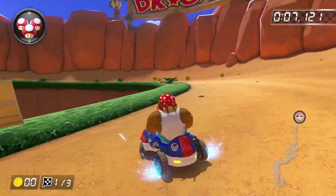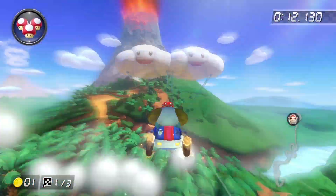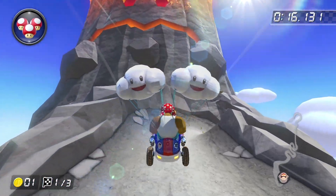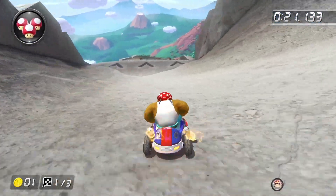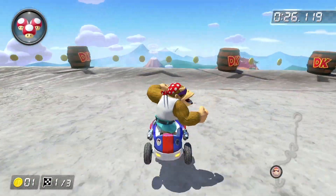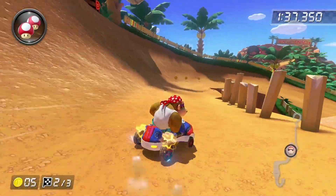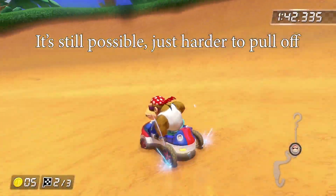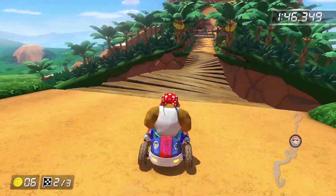It's about time Nintendo added this track to the Booster Course Pass! With each passing wave, I was getting more nervous that GCN DK Mountain was going to be left out of the DLC. Nintendo was just trying to teach us some patience by making us wait until the very end. DK Mountain is a straight-up classic and is the epitome of a great Mario Kart track. It stays pretty faithful to the original in Mario Kart Double Dash, but is of course based off its appearance in Mario Kart Tour. A wall now extends along the small part of the final chasm, preventing the shortcut possible in Double Dash and Wii — it's a shame when they remove shortcuts, but it really doesn't hinder my positive opinions of this track.